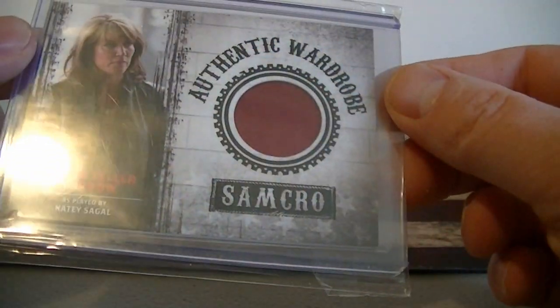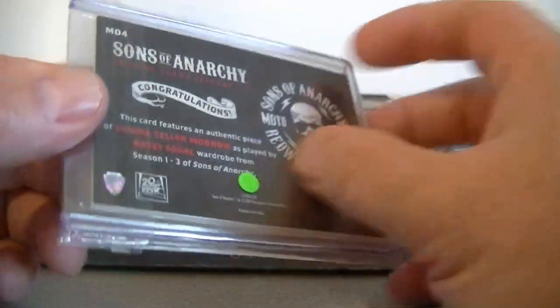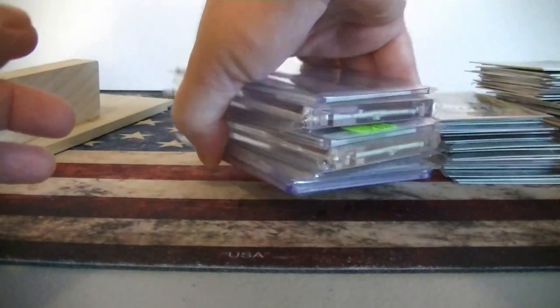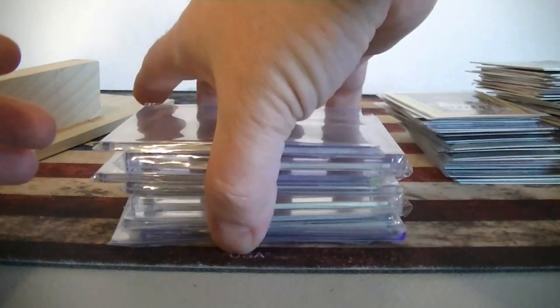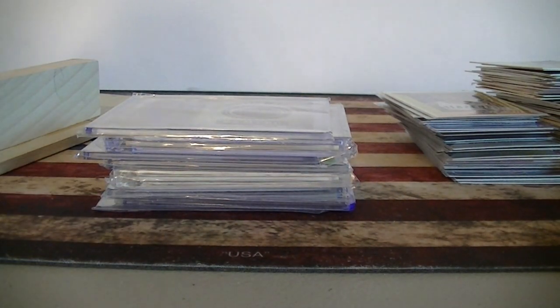The last card is a Katie Sagal from Sons of Anarchy wardrobe card — went for $2, can't complain about that. So if you hit a card show and you have some time, definitely dig through quarter and dime boxes — you'll be surprised at what you can get sometimes. It's a lot of fun. I picked all that up for $30, so it's a pretty good pickup. That's it for this video, guys — catch you next time, thanks for watching.